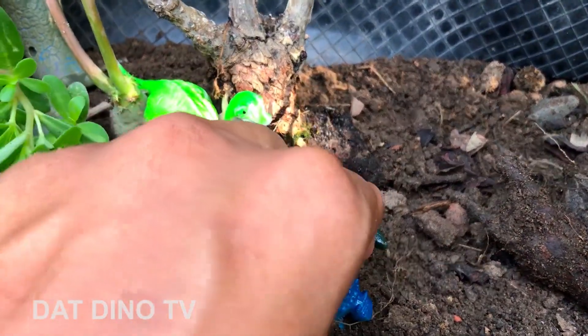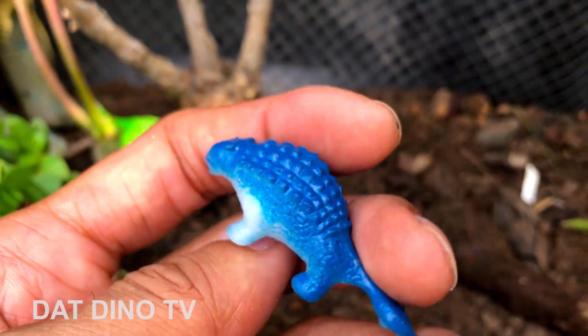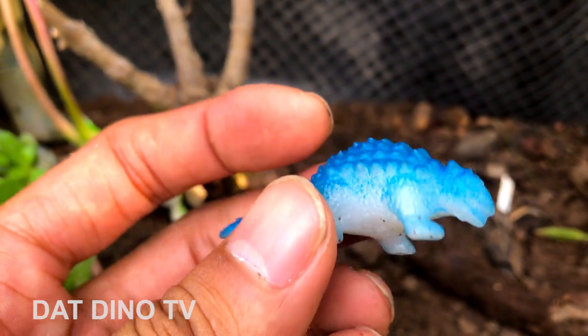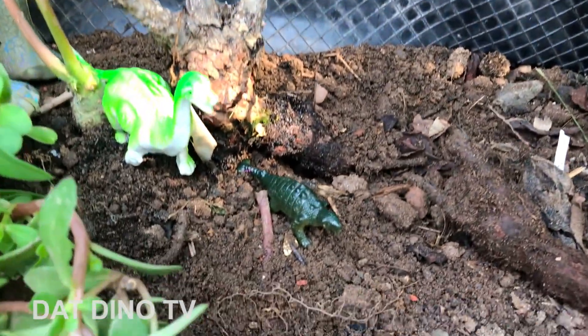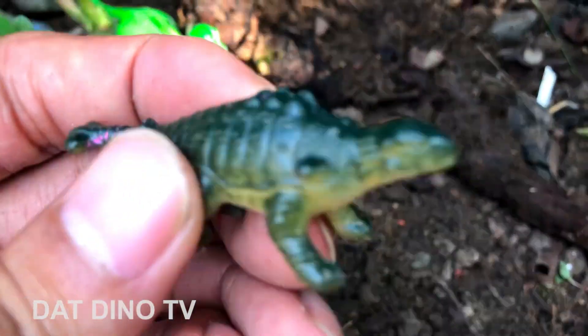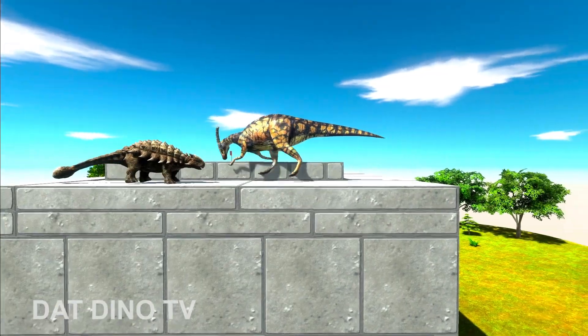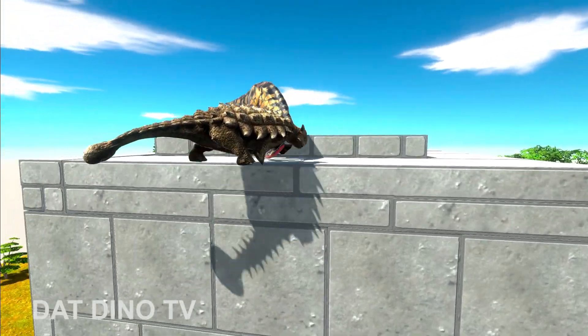Ở đây là hai con Ankylosaurus. Con này bằng Trên Dương nha, còn đây là Ankylosaurus luôn các bạn — một con với cái đuôi có nguyên một cái cục nặng, tự vệ bằng cách húc đuôi nhau.